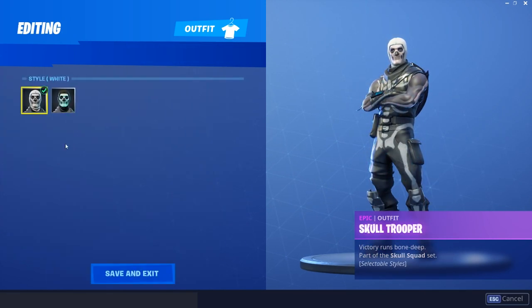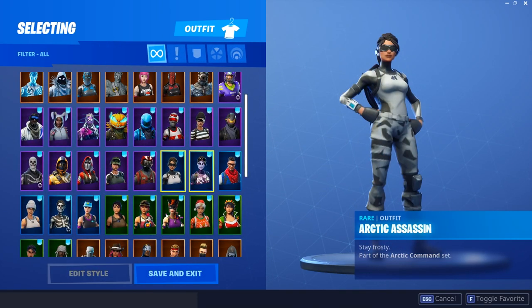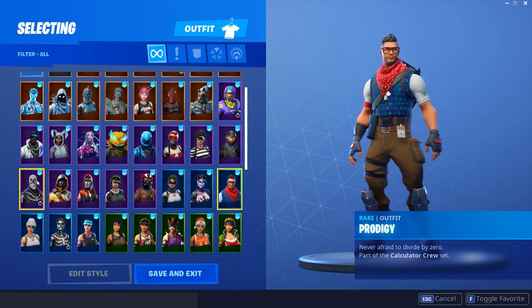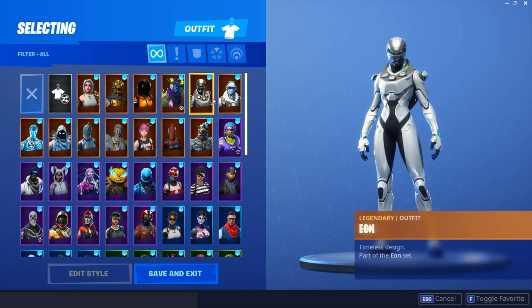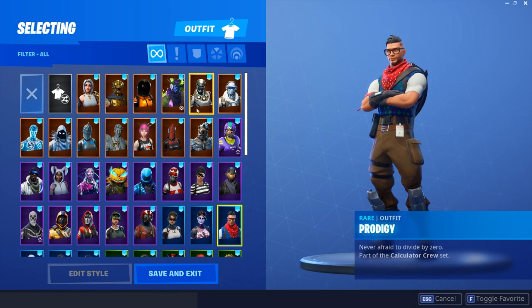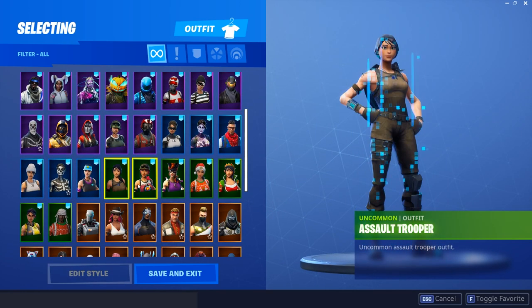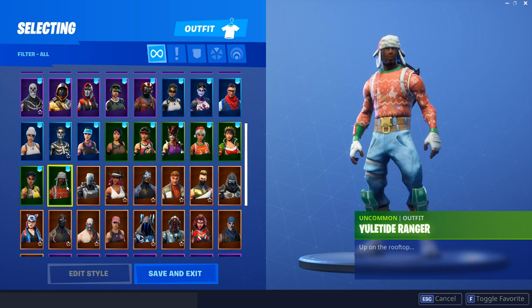He has the Skull Trooper. Most people don't have the OG version and they would tell me if they did - this guy doesn't. He has the Arctic Assassin, Dark Bomber, and the Prodigy as well. I'm assuming he's on PS4, because I don't understand how you can have both the Eon and the Prodigy - maybe he got the Eon online like I did. He has the Recon Specialist, Skull Ranger, Volley Girl, Assault Trooper, Bullseye, Bunny Moon, Tinsel Toes, Whiplash, and Yuletide Ranger. So this guy definitely has a pretty stacked locker - he has Galaxy and Eon.